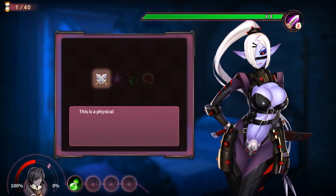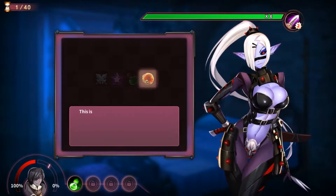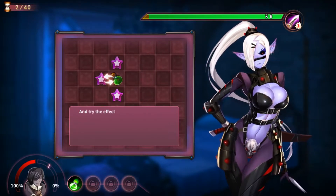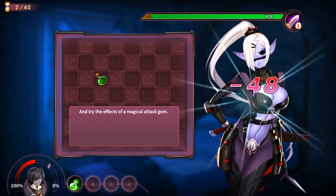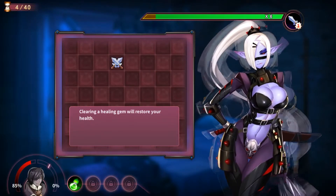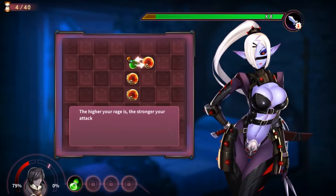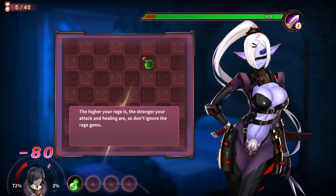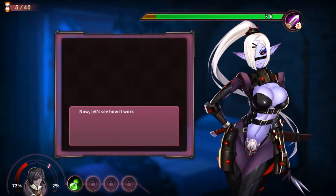Next, let's go over the gem rules. This is the physical attack gem — matching it will cause physical damage to your enemy. This is the magic attack gem — matching it will cause magical damage to your enemy. This is your healing gem — matching it will restore your health. This is the rage gem — matching it will increase your rage level. Move three gems in the same line to clear them. That was easy. And try the effect of the magical gem. The higher your rage is, the stronger your attack and healing are, so don't ignore the rage gems. If you want to win the battle, matching combos with gems is key.